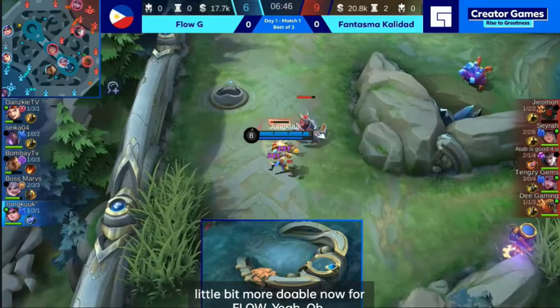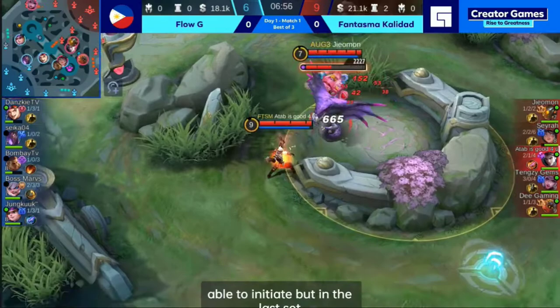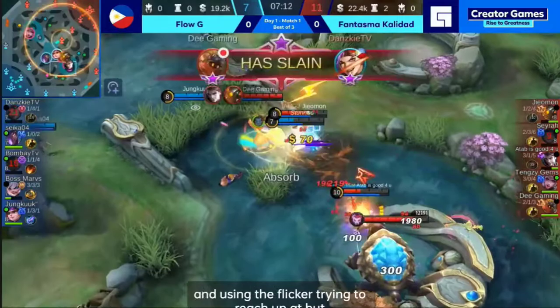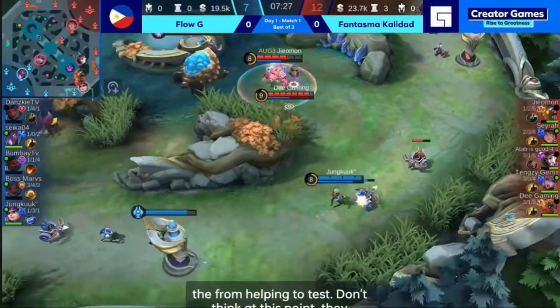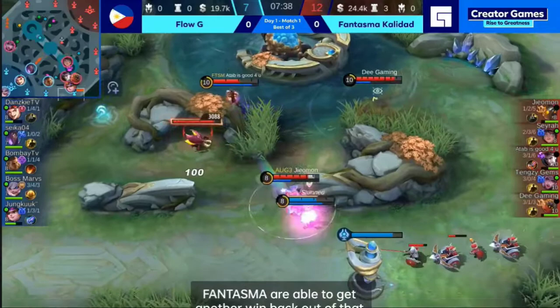Totally out of script for Fantasma Calidad — we were praising how good they were with their decisions. But in the last set of fights, Claude was overextending up top. But here comes another big clash — that's going to be the last insanity. Danski using the flicker trying to reach Atta, but Atta was just outside the range. That's going to be the X4 going down, another kill for Fantasma Calidad — shut down there — and a double kill by DGaming. TengZ in the mid lane to stop the EVE from helping contest. Fantasma Calidad are able to get another win out of that.